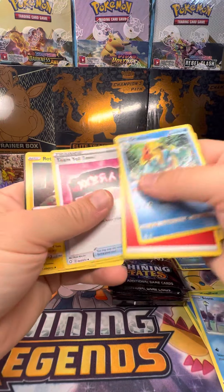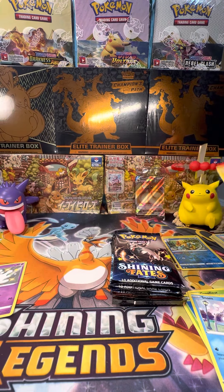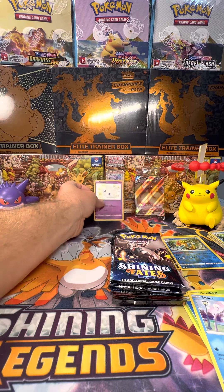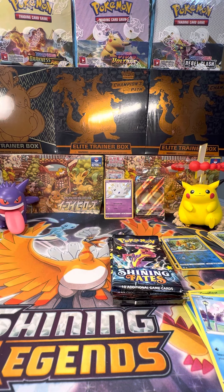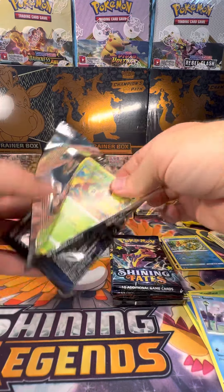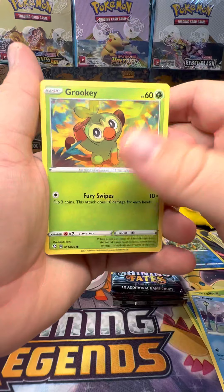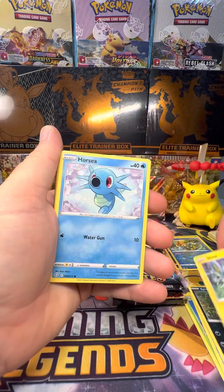Drednaw, energy, Rotom, Coco. Shining baby right there. My habit — I pulled it toward myself instead of keeping it on camera. I'm not really used to this setup, so bear with me. Just kind of enjoy the ride.